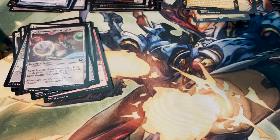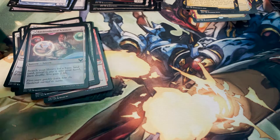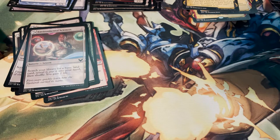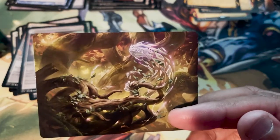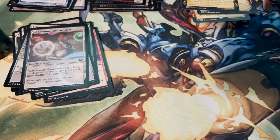That was a good pack! Very excited that we pulled a Professor Onyx. I'm not mad it's not the Borderless because I actually really like the standard mythic. Art card: Emergent Sequence by Andreas Zafaratos — looks cool, I like that. The art cards are all great; that's what they're there for.